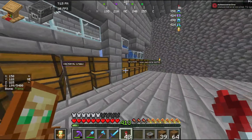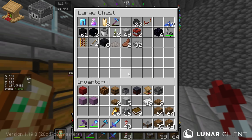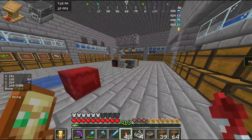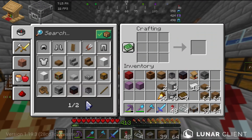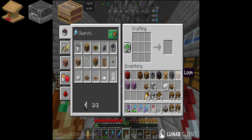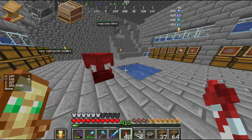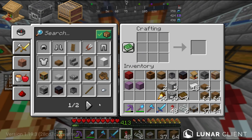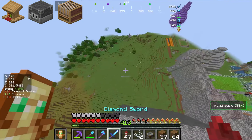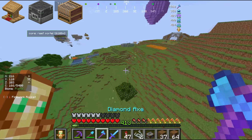Now we need two pieces of string and I don't think I have any string down here at all. Oh, we have four — what are the odds! We can make a loom — yes sir! How many is that done? That's seven — yes sir! We're knocking them out. Now I need a furnace with three oak logs to make a smoker.